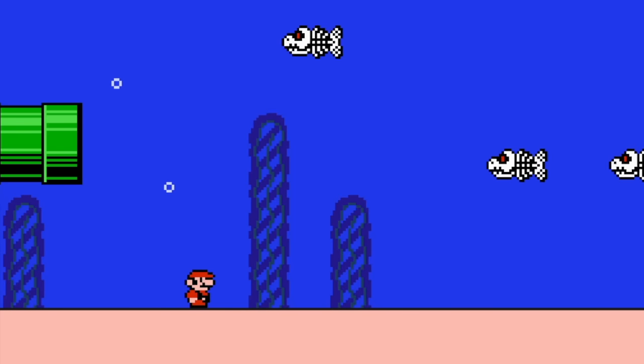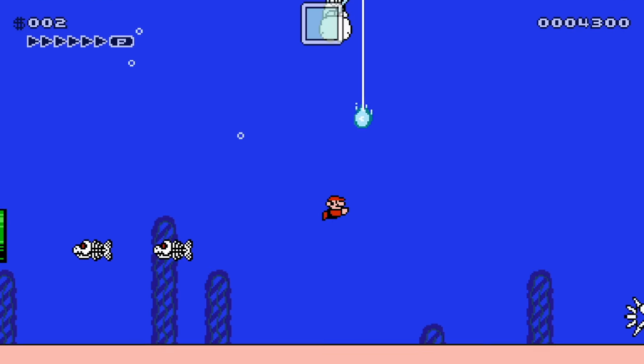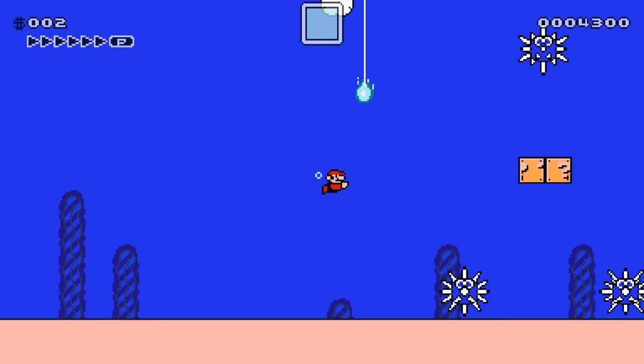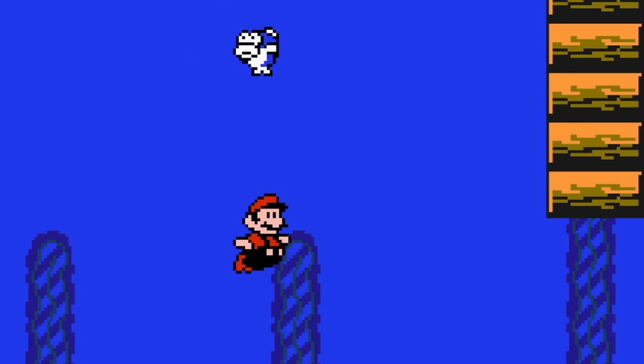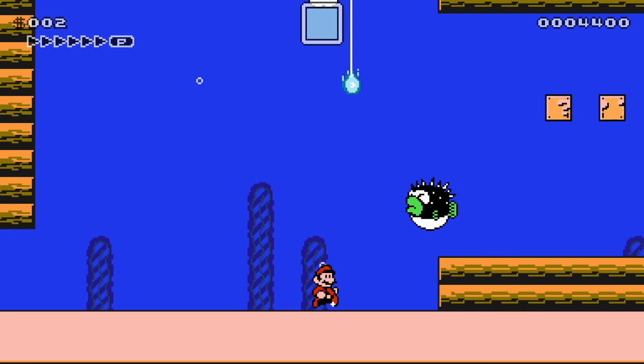A little underwater action, don't mind if we do. We got some Fish Bones, which don't seem to want to kill us. Mario 3 style Fish and Boo! Now that's pretty cool. We got the old sea urchin thingies. We got Rip Van Fish — he is out to kill, he's out for blood. Leave me alone, Rip Van Fish!